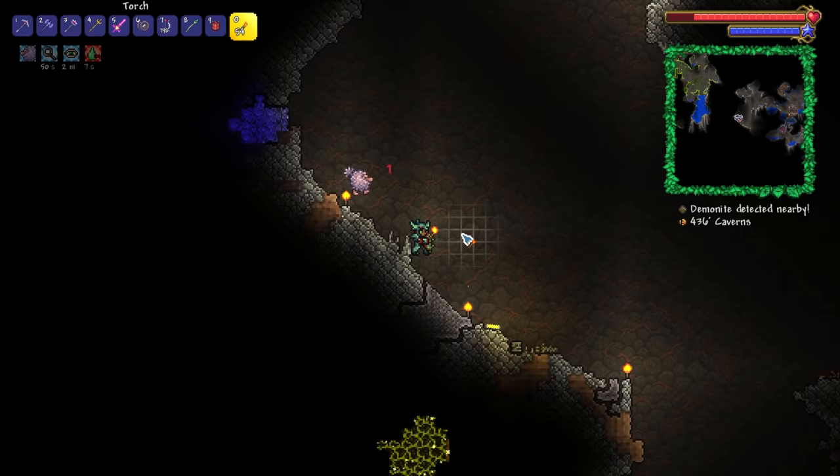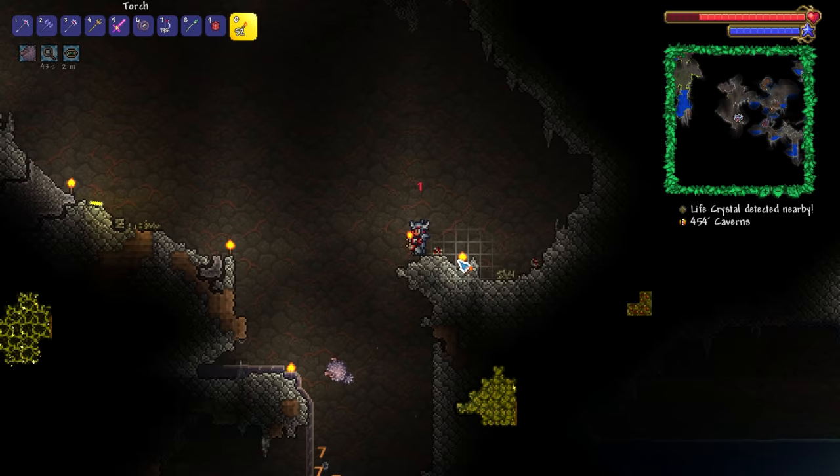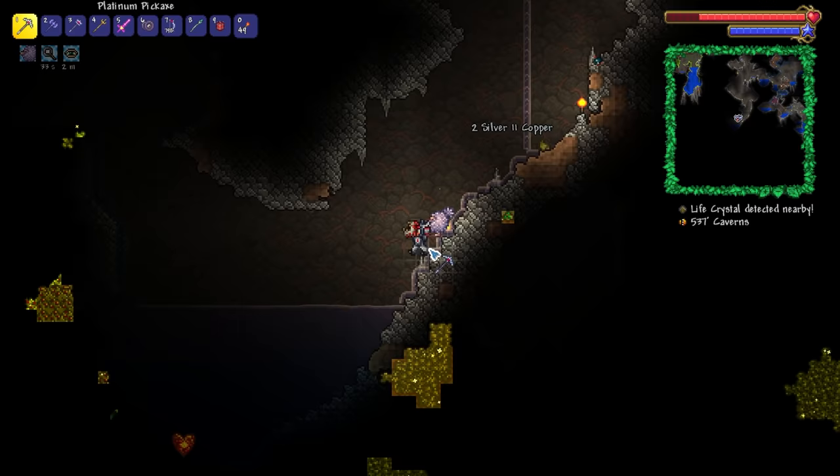Ladies and gents, it happened. I accidentally threw my spelunker glow stick, and I'm not even entirely sure that I'm going to be able to get it back. And quite frankly, I cannot be bothered to wait to find out. If we come across another skeleton merchant, then we'll probably buy ourselves several of those bad boys, and then we should be pretty good.